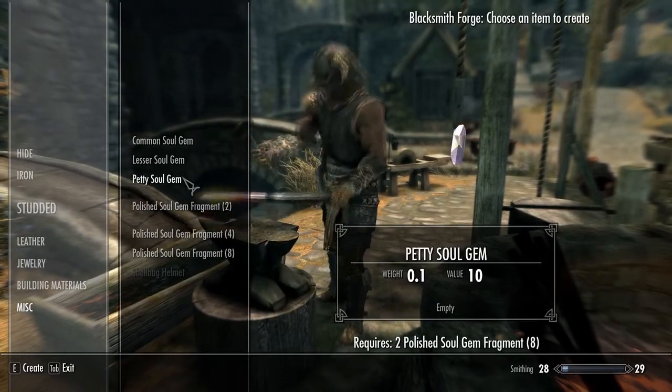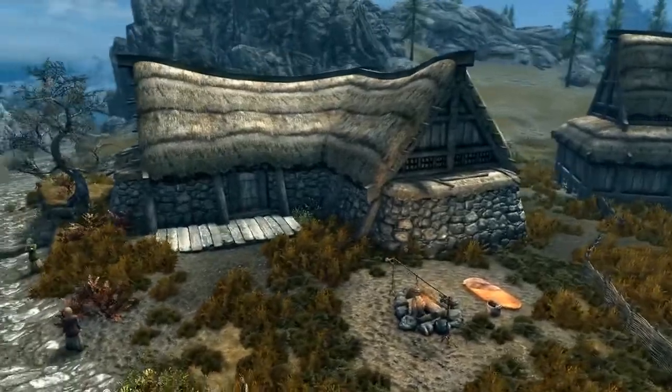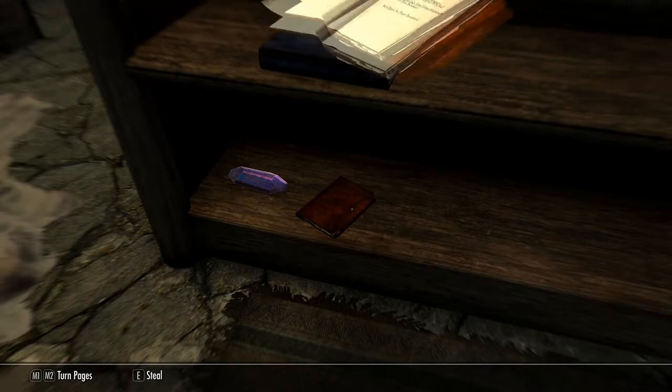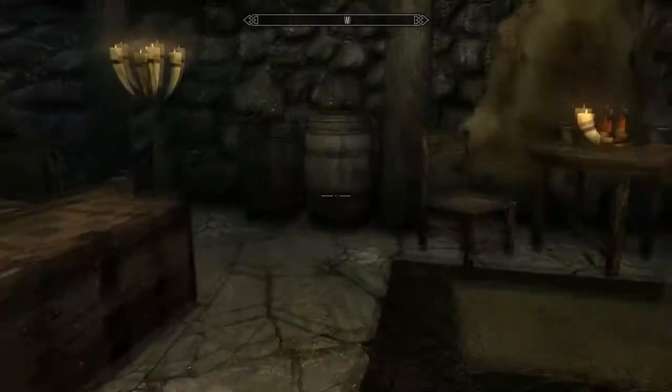To do this, you will need to find the Soul Forge Hammer. It is located in Rorik's Manor in Rorikstead. There is also a book in the house that functions as a bit of a field guide for the recipes. Make sure you pick it up while you're in his house, sneaking around and stealing stuff from him. How dare you, how rude.